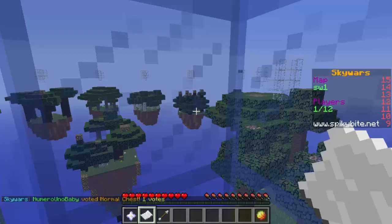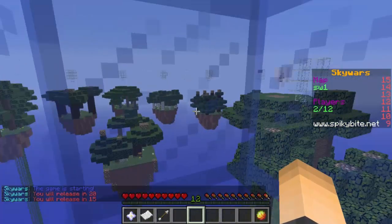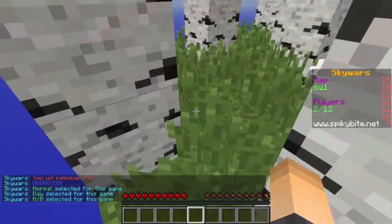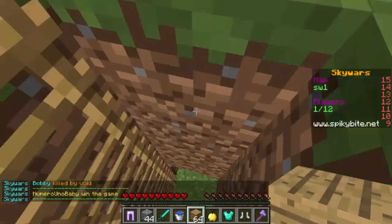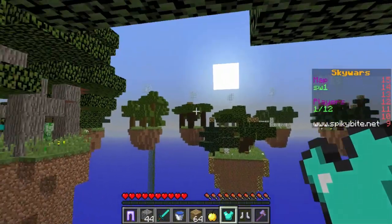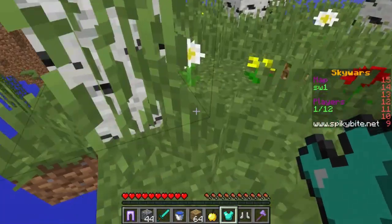We voted normal and the game started with the countdown. Once it hit go, I spawned on my island and went to find the chest downstairs. The chest items are all populated automatically — you don't have to place anything beforehand, the plugin does it for you. I ended up winning almost instantly. There are fireworks when the game ends, which is a really cool touch.